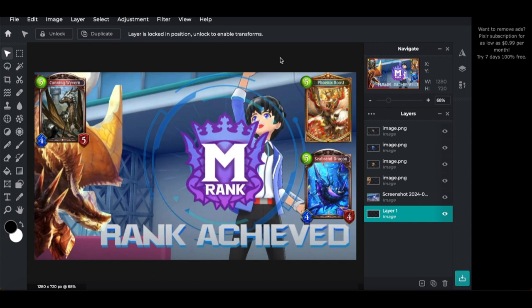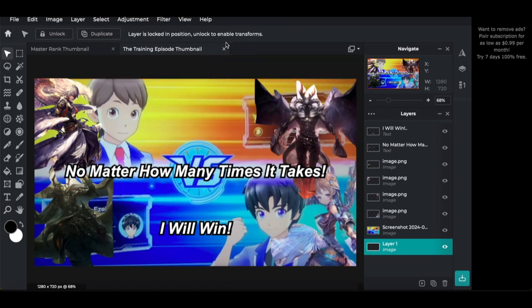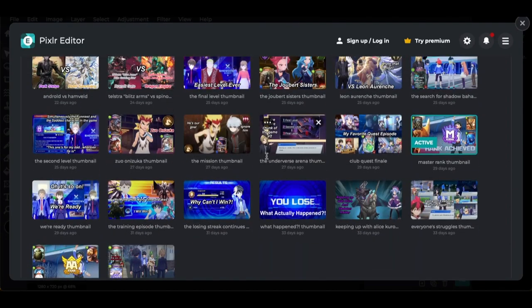The Master Rank thumbnail showed us becoming Master Rank players. We beat the Swordcraft player — lost the first match with Bahamut, won the second with Fafnir. I showed off new combo cards: Cutting Wyvern, which the Dragoncraft kid actually introduced me to since he runs it; Phoenix Roost; Sea Brand and Dragon for more Storm; and Fafnir, who's been hard-carrying us. For once I genuinely felt like smiling and pumping my fist because I was so proud of beating past the losing mini arc and getting good.